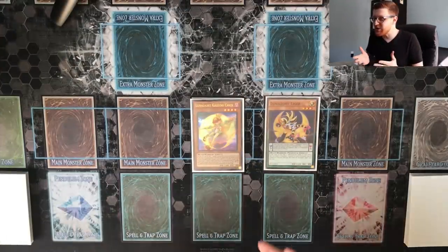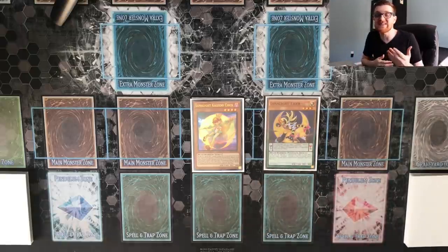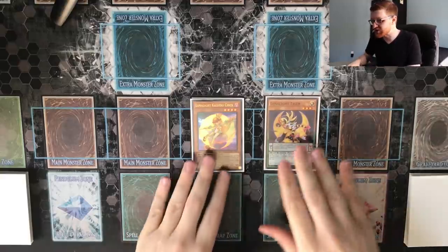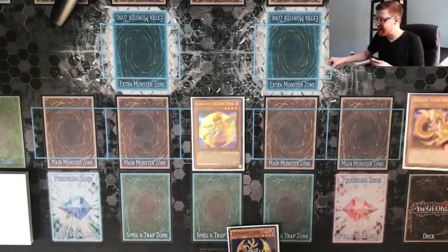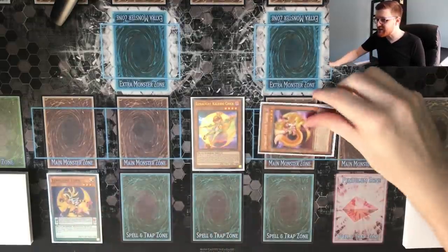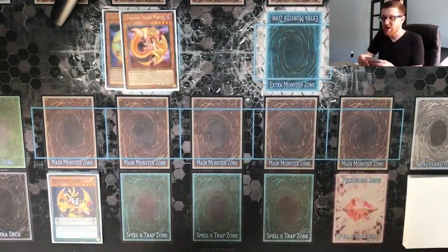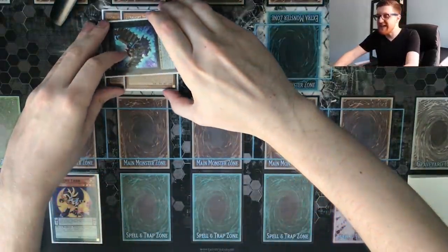For combo number one, I want to showcase what you can accomplish with just a single Lunalight Kaleidochick and a Lunalight Tiger. These are two of the main cards of the deck and you want to see these in every opening hand. As a baseline, we're gonna start by normal summoning our copy of Kaleidochick, using its effect to send a copy of Yellow Martin to the graveyard. We then scale our Lunalight Tiger, use its effect to special summon Yellow Martin, and then overlay the Kaleidochick as well as the Yellow Martin for a copy of Raid Raptor Forstrix.